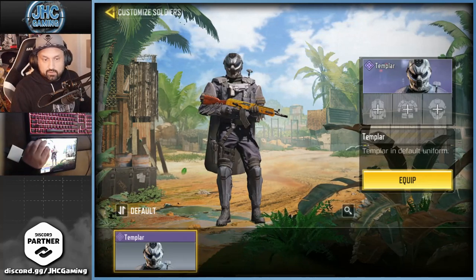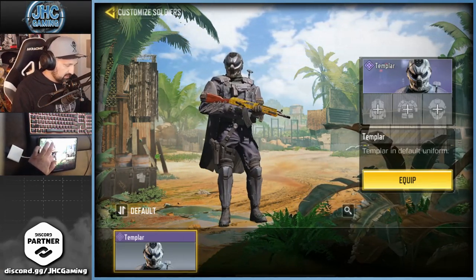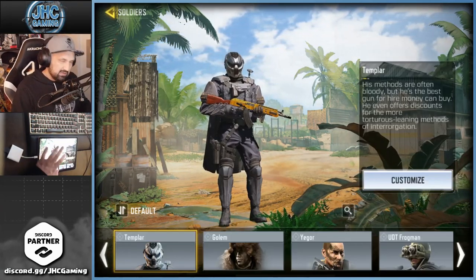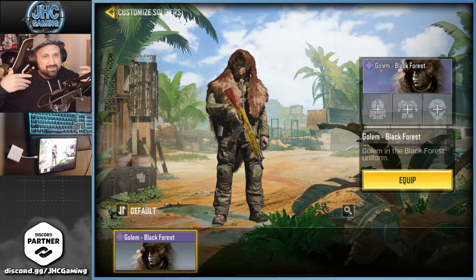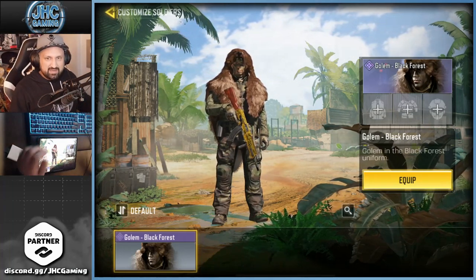Templar — that one is not my favorite, I never use it. I don't know why he talks like that. It was a lucky draw. That one's pretty dope though, also pretty unique — the Golem skin. There's another one I don't have, it's kind of orange-ish with a bunch of trash items.